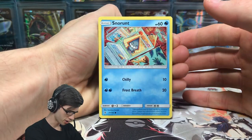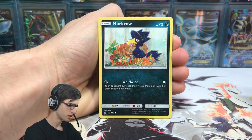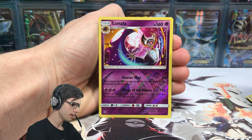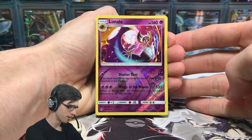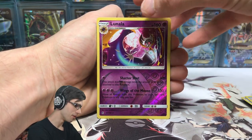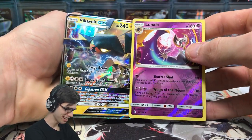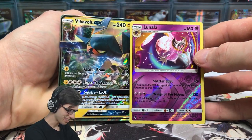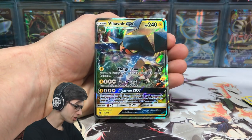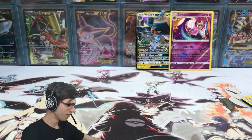I don't need these for the Amity After Show. We've got a Snorunt, Chansey, Machop, Alolan Sandshrew, Murkrow, Fire Energy, Max Potion, Tentacruel, Lampent, and a Lunala reverse rare — that's pretty cool. And to kick things off today, we've got a Vikavolt GX!